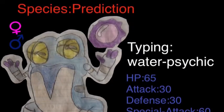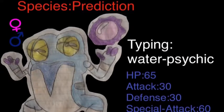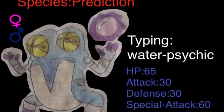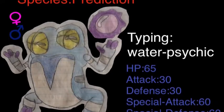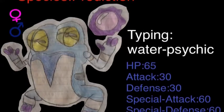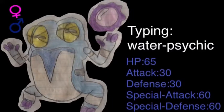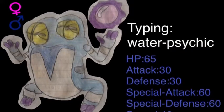Foretold is an ability I made up just for Tadpearl's family. It makes all priority moves against this Pokemon miss completely — the Pokemon is unaffected by priority moves at all. That includes things like Extreme Speed, Sucker Punch, Pursuit, Gale Wings if it's in the game, and Prankster is also negated on Tadpearl as well.